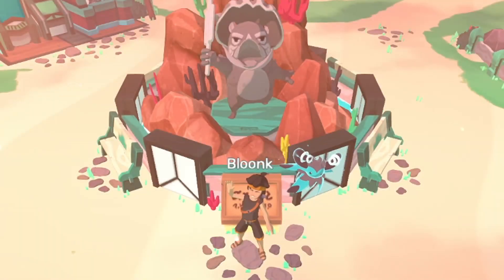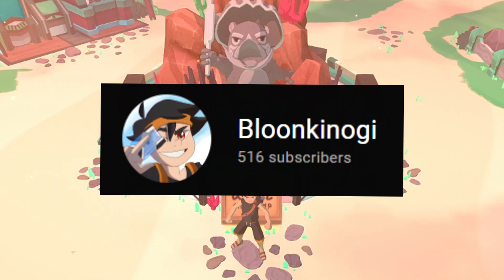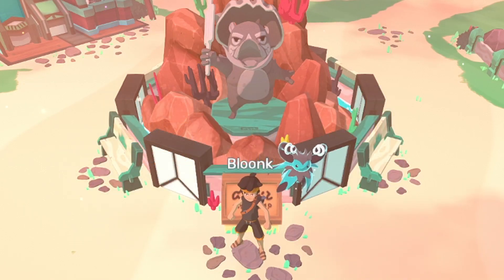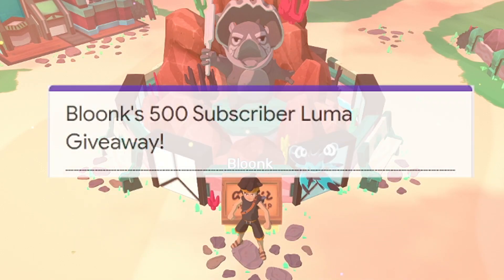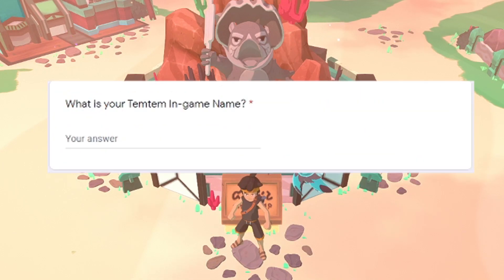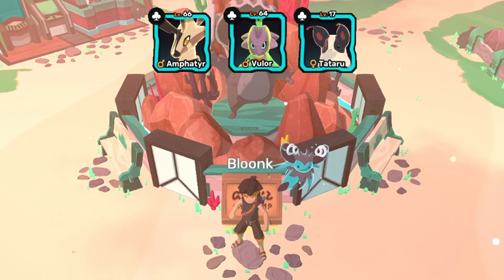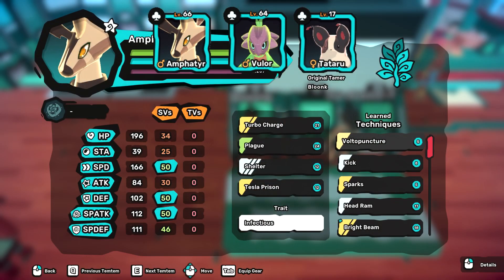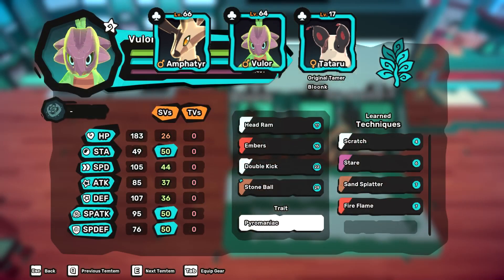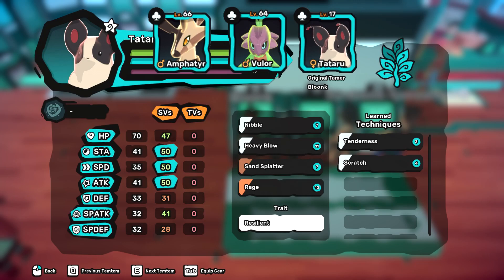Hi tamers! We recently hit 500 subscribers on YouTube, and to celebrate reaching that milestone, I'm doing a luma giveaway! All you gotta do to enter is click the Google Form link in the description — it'll ask for your Temtem in-game name, fill it out and submit, and you're in the giveaway! After one week, I'll pick three winners at random, and they'll receive their choice of a luma Amphitir, Vulor, or Tateru. Each of them has six fertility, so you can make eggs with them if you like, use them as is, AFK with them out to flex — whatever you want!